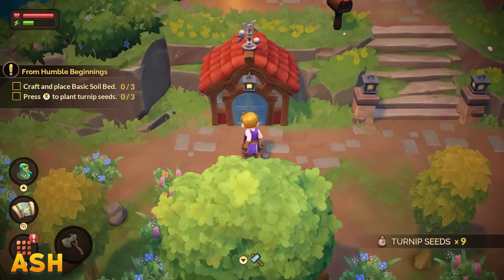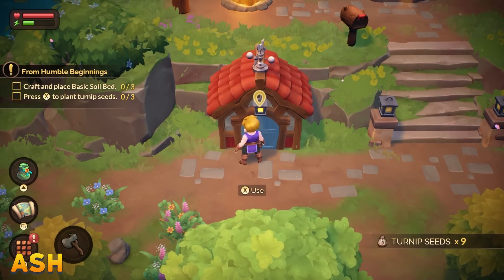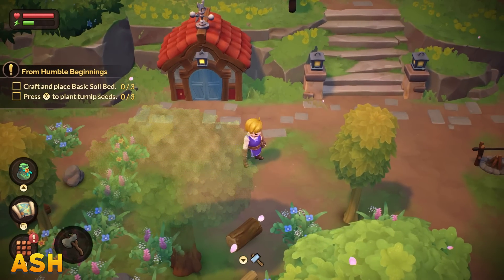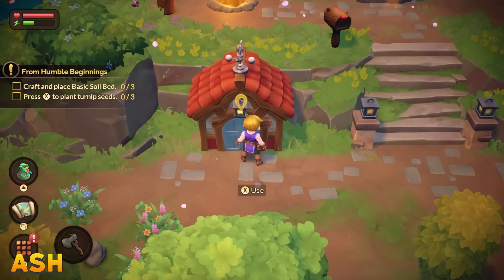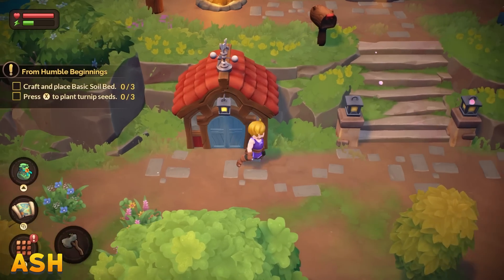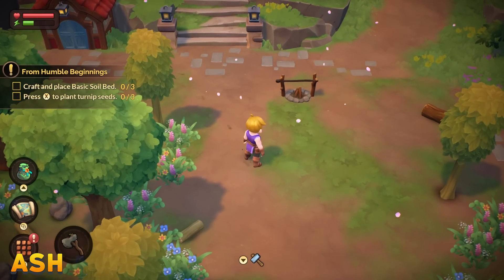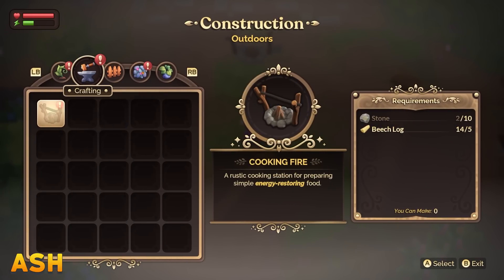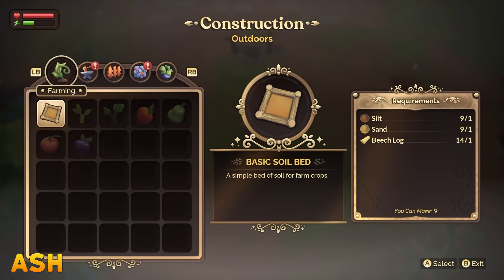Every farm starts with this storage shed. I assume it's also going to be like a shared inventory for all of us once we get in here. It's nice that they start you off with this because your backpack's going to fill up quick. So we want to craft some basic beds and I think we have enough to make nine.